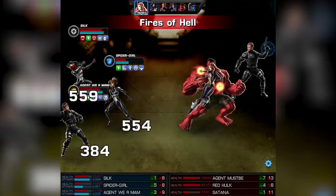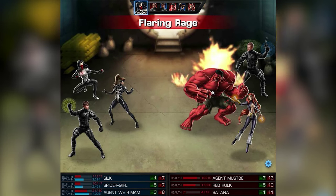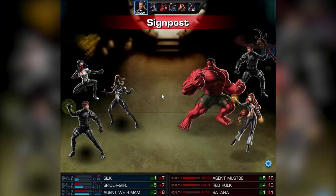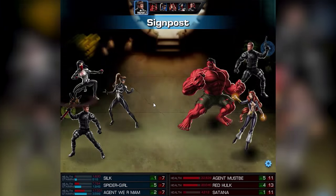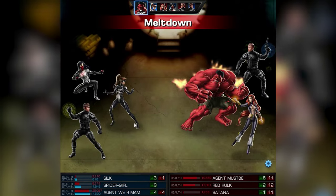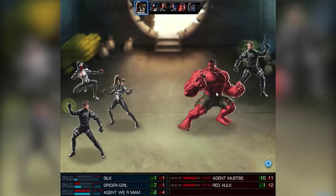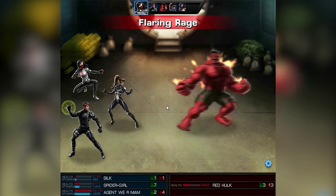Silk and Spider-Girl have really nice actions. You can put flanked and generalized. Spider-Girl exploits webs by nature. So yeah, that's gonna do some massive damage. Let's check that out. Whoa, seen that? Really, really, really nice.